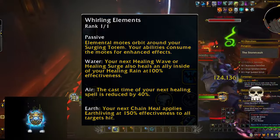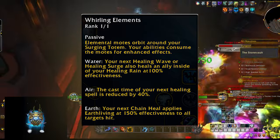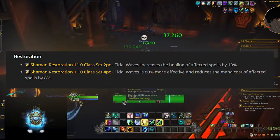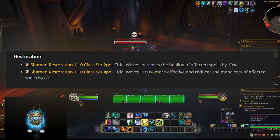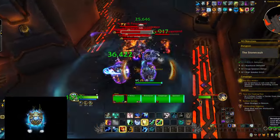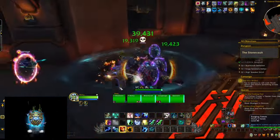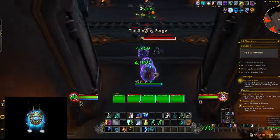On top of buffing your Chain Heal, Whirling Elements also buffs your next Healing Wave or Healing Surge and reduces the cast time of your next healing spell. Although that sounds cool, keep in mind that the tier set is going to buff your Tidal Waves and make them more effective, which means your Chain Heals are going to be so fast that you have to wait for your GCD. Also, Farseer Shaman has much better synergy with the tier set, as it has a talent that allows Tidal Waves to stack up to 4 times.